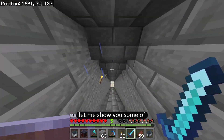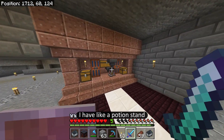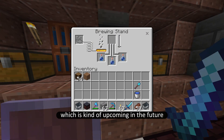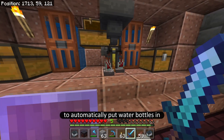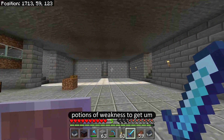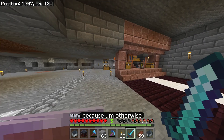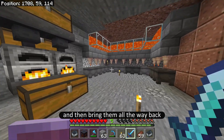That's it for the experience farm. Let me show you some of the other farms in my world as well. Over here I have a potion stand — I haven't done another run yet, but I have this really cool system to automatically put water bottles in so I can brew a whole bunch of stuff. I ended up using this for splash potions of weakness to get zombie villagers and turn them into regular villagers to start the farm, because otherwise it's really annoying to find a villager and bring them all the way back.